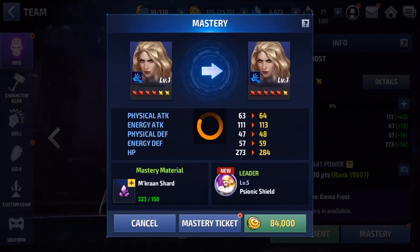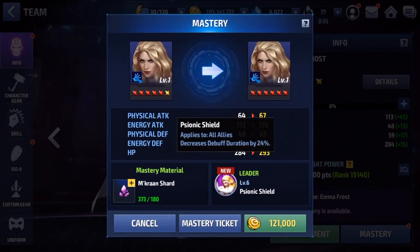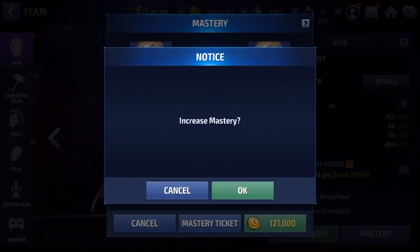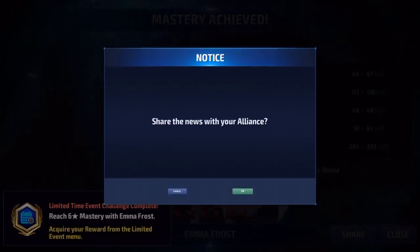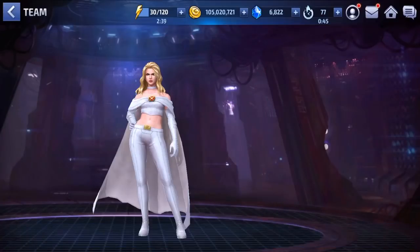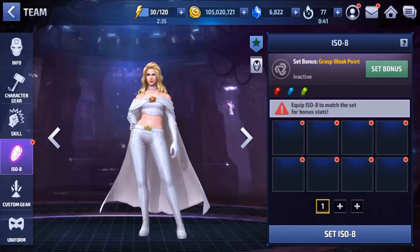And now we'll just go ahead and use the MKron shards to finish her off. We're going to get up to 24% — it's just decreased debuff duration, that's right. So let's go ahead and finish her off. Now we'll go ahead and hop in — we do have to level her up first and roll an ISO-8 set.